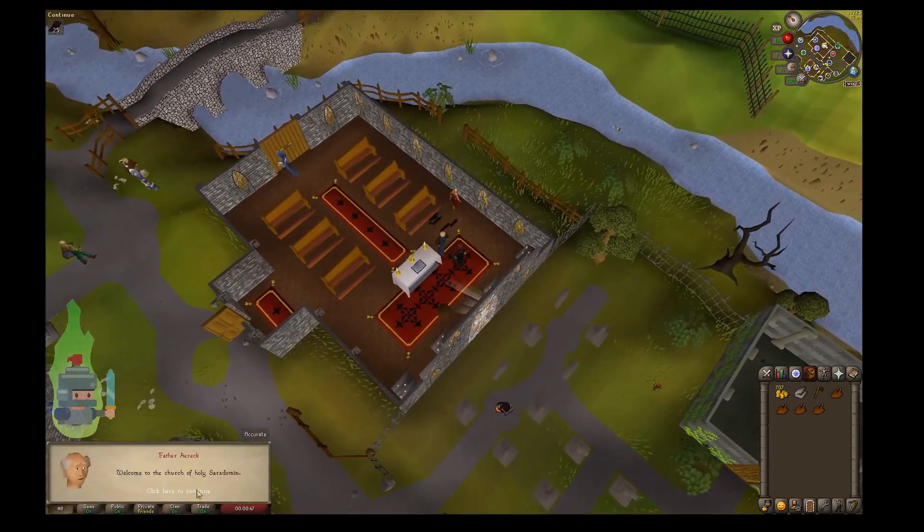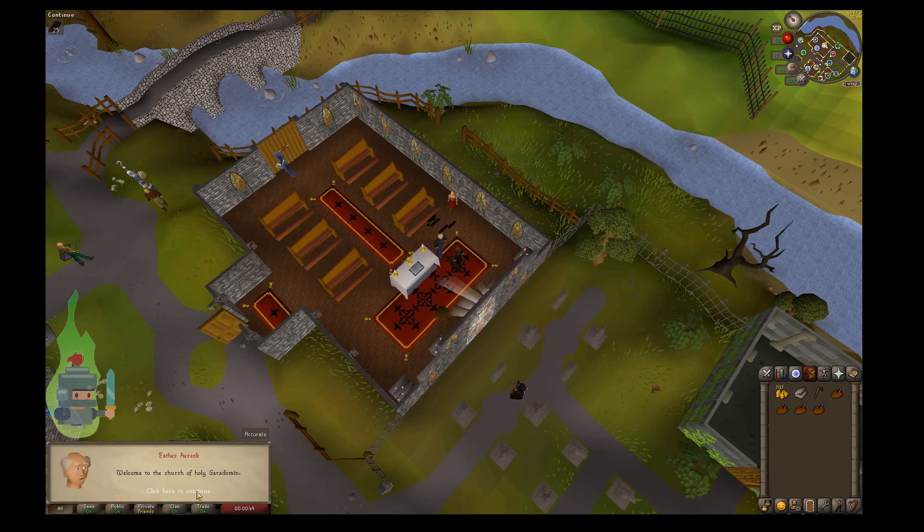We'll talk to this guy and we literally just request a quest — it's that simple. He's going to tell us that in the cemetery just behind the church to the south, a ghost is restless — hence the name of the quest — and that he would like it to be settled. He'd like to stop the ghost haunting his graveyard, and being the kindly adventurers that we are, we're going to agree to do that.